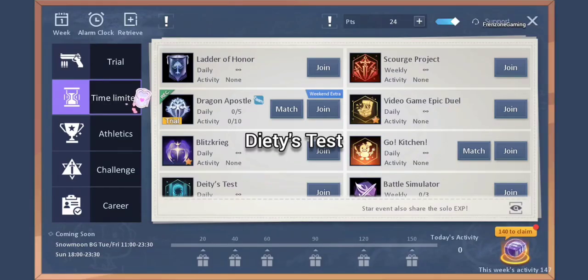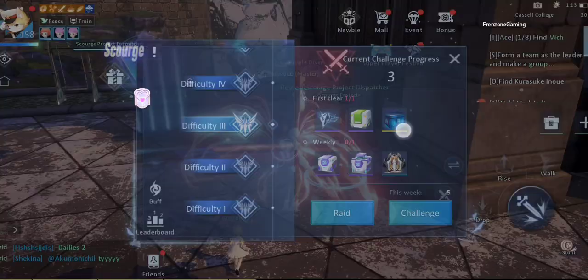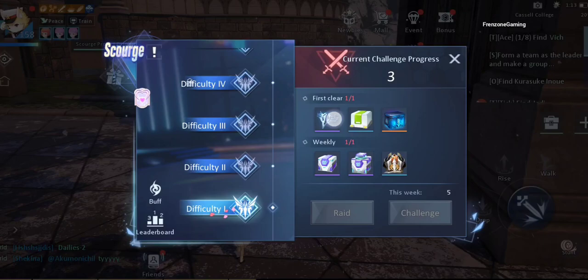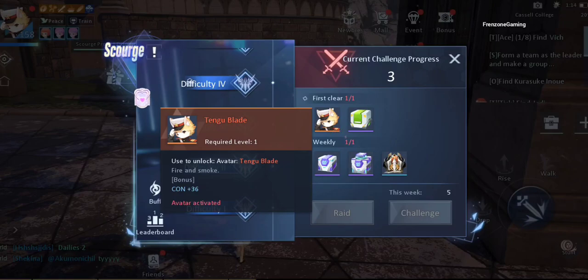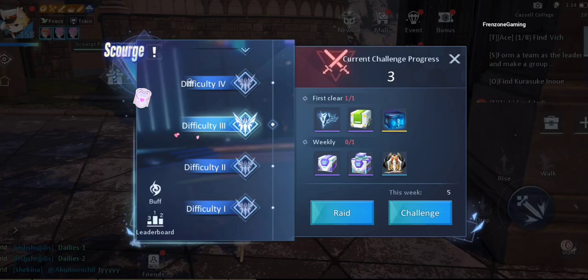Just like Deity's Test has stages from stage one upwards, Scourge Project has challenge difficulties from difficulty one — and I think the maximum or highest I have seen is difficulty nine. To start the event, you select Challenge, which will help you begin the difficulty of your choice. If you're just starting the event, you will need to start from difficulty one of course.